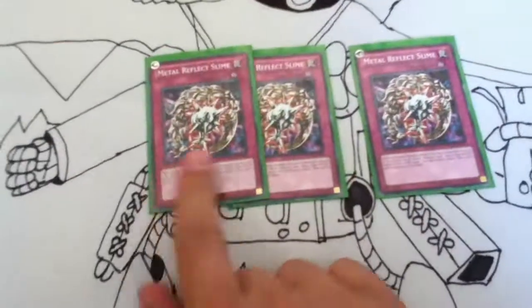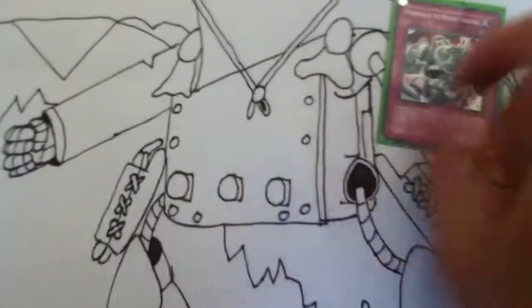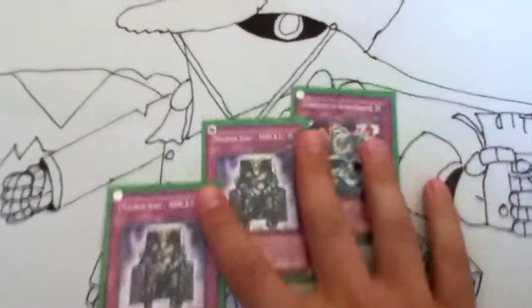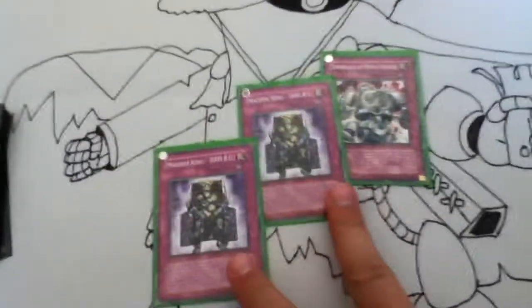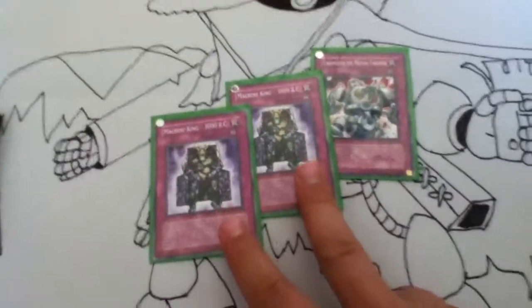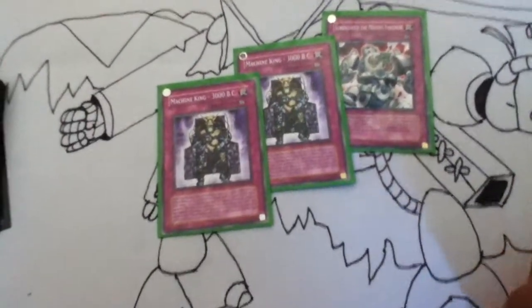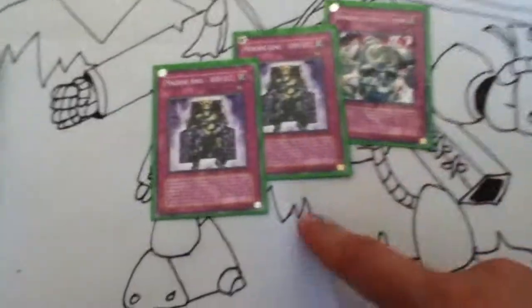3 Metal Reflect Slimes — 3,000 defense, not getting over that very easily. I run these just because I don't have any Embodiment of Apophis, and I like running these two because if you get into Messenger of Peace, these two can still attack. And then he's just a 2,000 attacker.